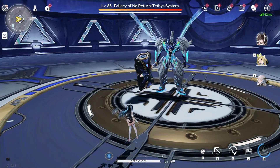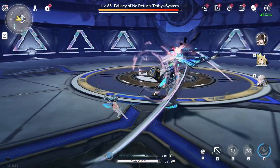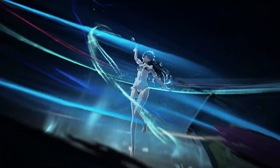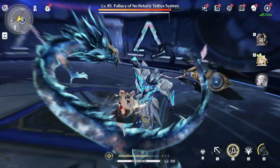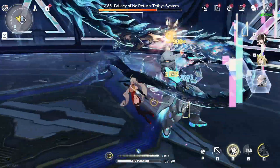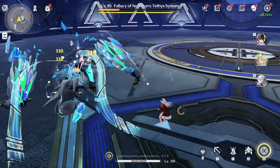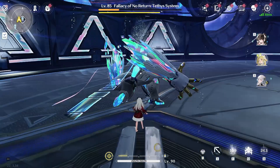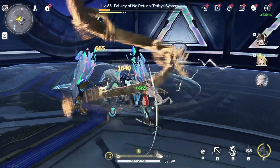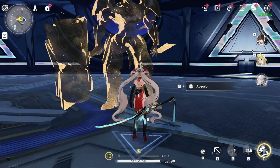When you swap to another character, you activate your character's outro skill, and the next character that comes in activates their intro skill. Each outro and intro skill can be very different depending on what characters you have. You can only have three characters at a time in Wuthering Waves, but in Genshin you can have four. Each character has a basic attack, a skill, a burst, and an echo. There's also the Forte Circuit — basically a character's special skill with specific combat requirements to activate it. Wuthering Waves is definitely more combat-oriented since you do have to dodge and parry specific attacks.